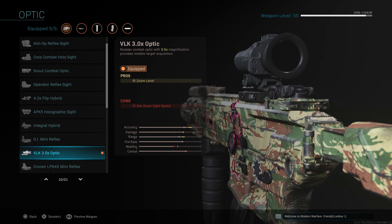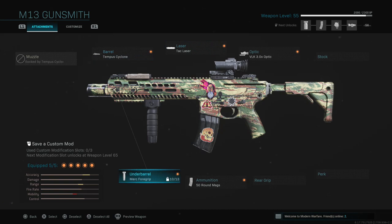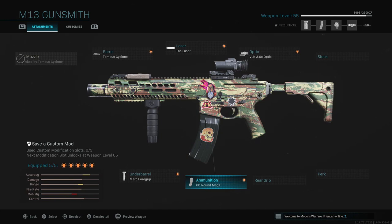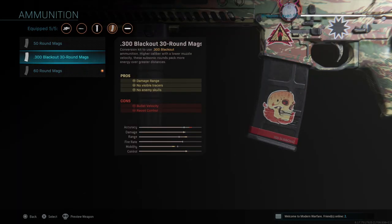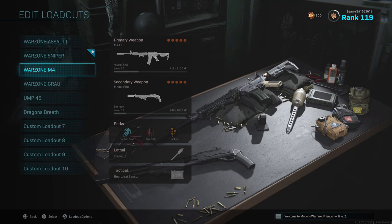This might be a little shocking, but yes, I use a 3x optic on my assault rifle. It's so underrated — I can use a 3x scope and still be incredibly accurate and deadly. I also have the Merc Foregrip for recoil control and hip-fire accuracy. Finally, I have the 60-round magazine — you need it because it lets you take out two to three enemies with one clip.